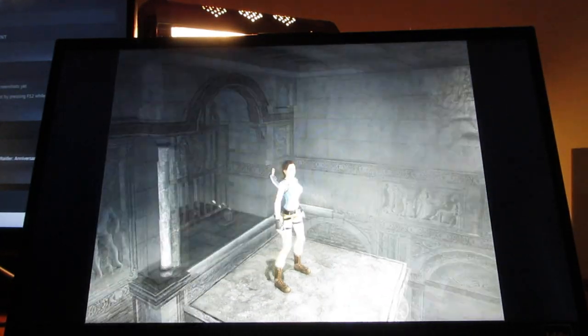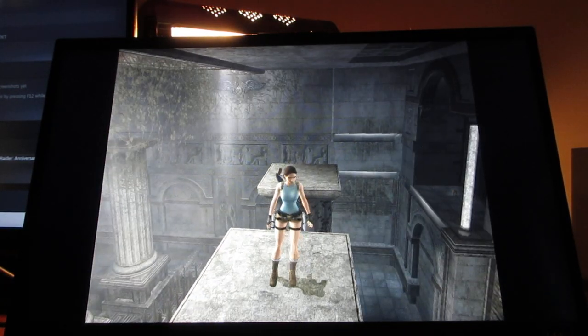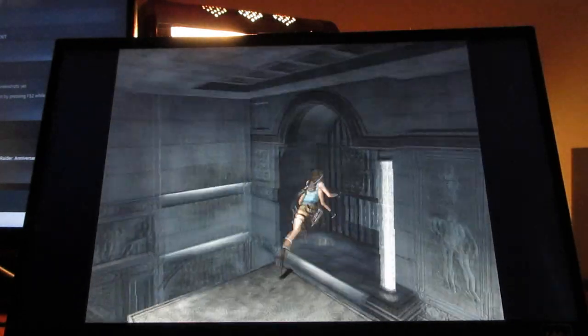Welcome back to more of the Tomb Raider Anniversary walkthrough. Basically, to get up here, you have to grab this pole here, turn around, and land on this platform that I'm on right now. I got the key in the previous video, so if you want to know how to get the key, watch the previous video to find out how to get it — plus the last artifact, too.